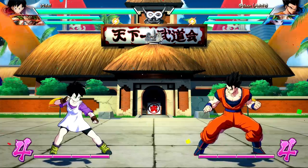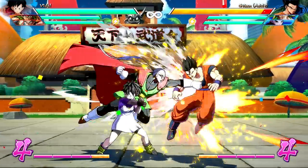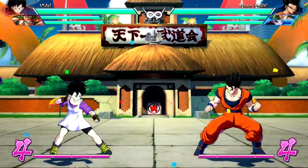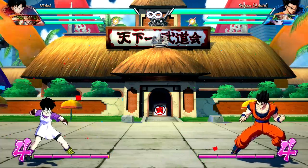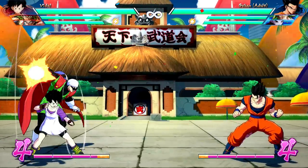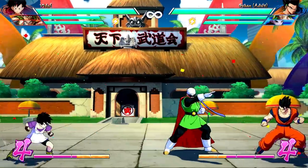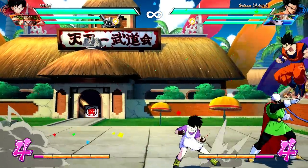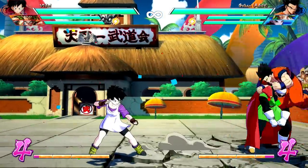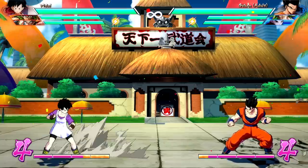Now let's talk about the Great Saiyan Man — a very central mechanic to Videl. Spoiler: he's Gohan. Stand S has him rush forward and punch. Down S lobs a ki blast then he disappears. In the air, it's a massive zero-commitment dive kick — good for screen control since if he gets smacked, Videl isn't. Air down S has him stomp above the opponent's head, and no matter where the enemy is on screen, Gohan always teleports to where they are — it's not range-dependent.